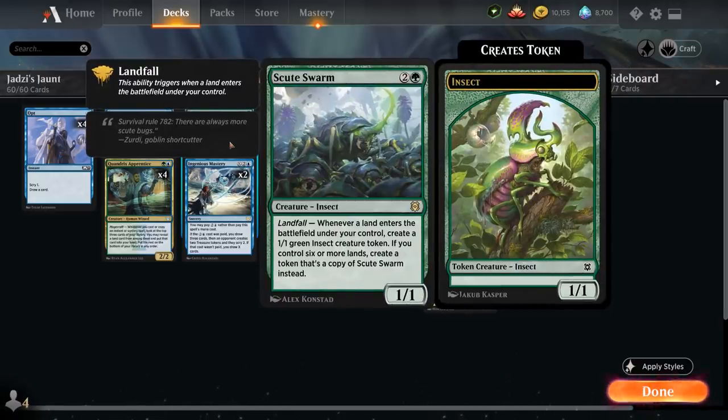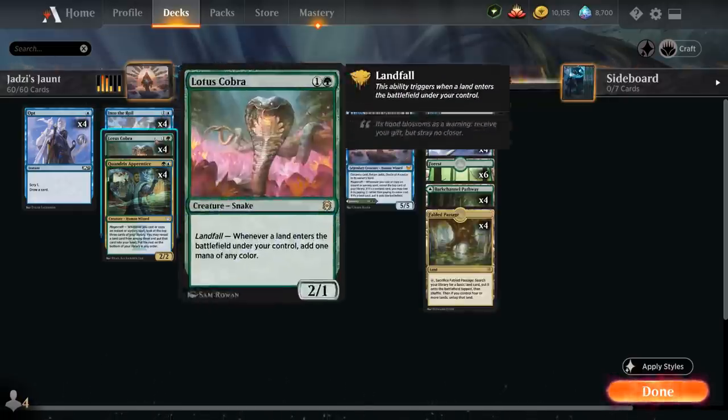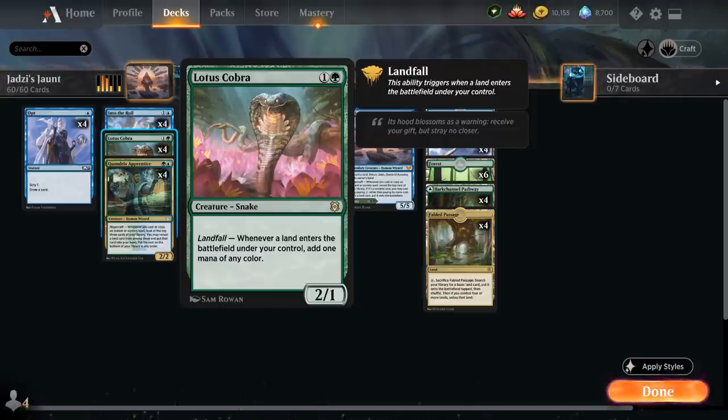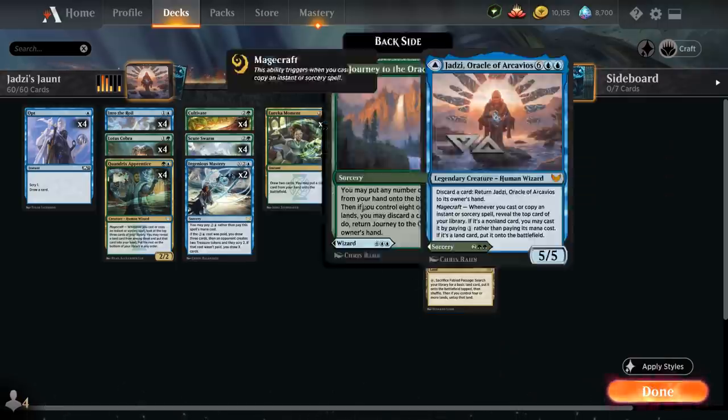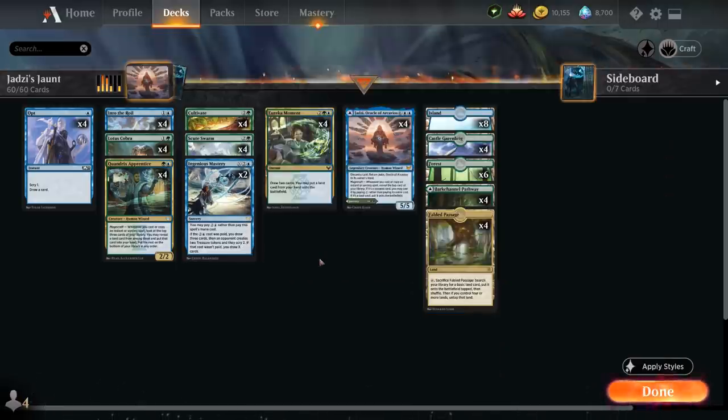Apprentice is great for helping us hit our land drops every turn and potentially stock up extra lands in hand, which we can then put in play using Journey to the Oracle for a nice mana boost. It's also a great way to potentially enable Landfall a bunch with Scute Swarm — maybe even in the same turn we play Scute Swarm, so the opponent doesn't get a chance to remove it. We also have the full playset of Lotus Cobra as another powerful mana engine: a 2-mana 2/1 with Landfall, letting us make 1 mana of any color.